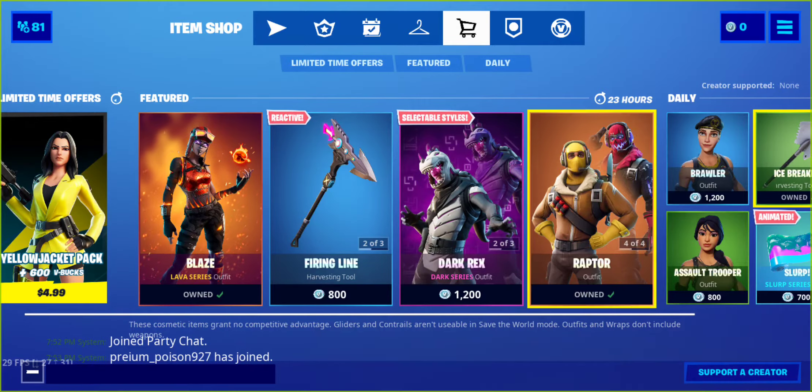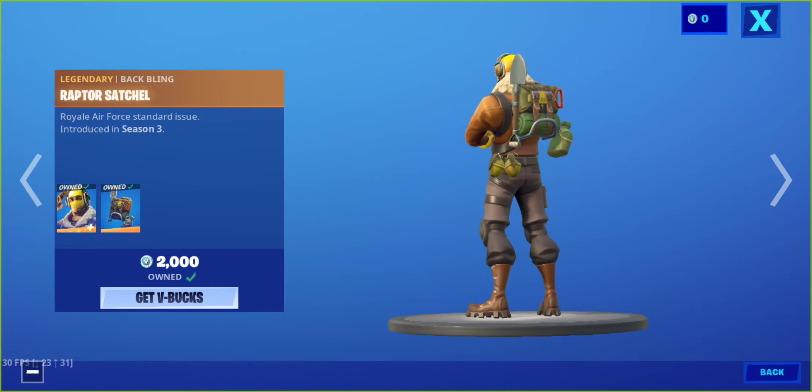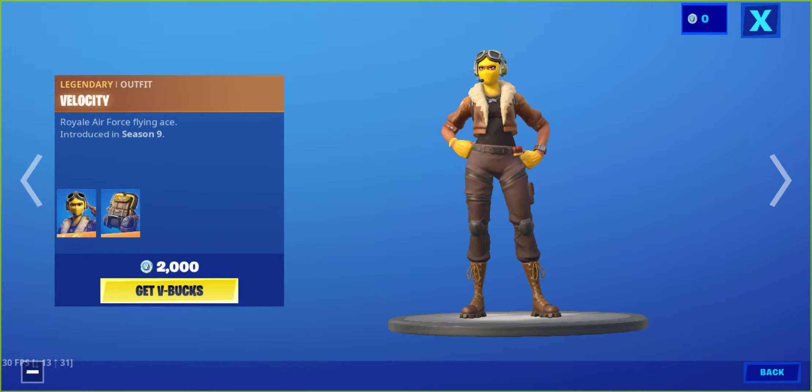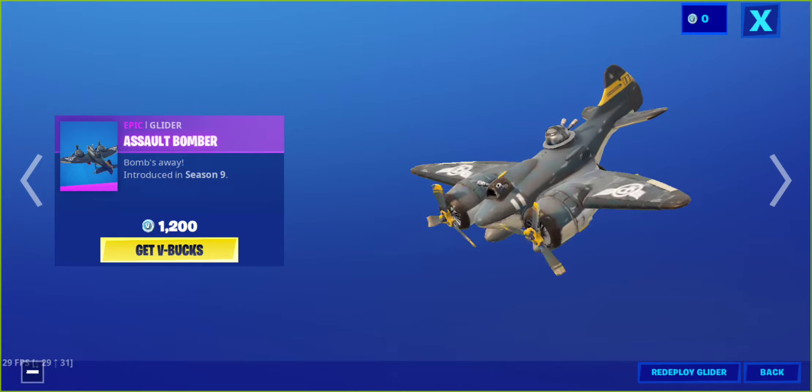That's all for that. We also have the Raptor skin with the Raptor Satchel back bling — pretty OG skin. We also have Velocity with the Bomber Bag back bling and Assault Bomber glider.